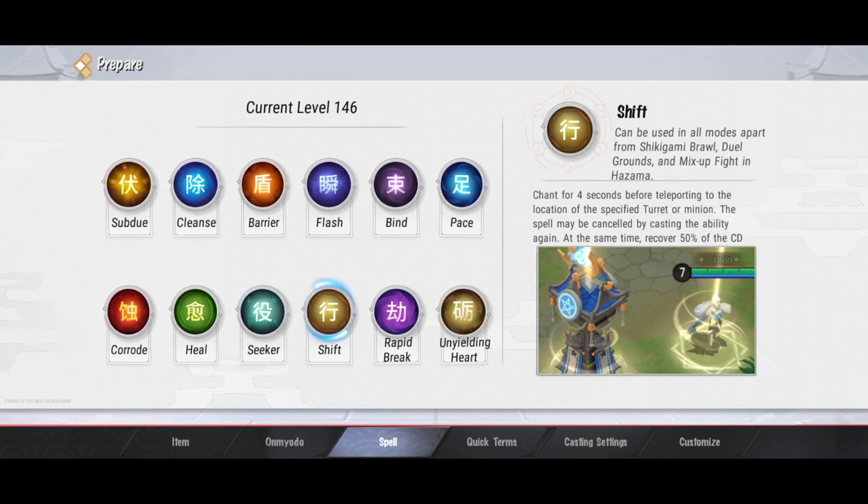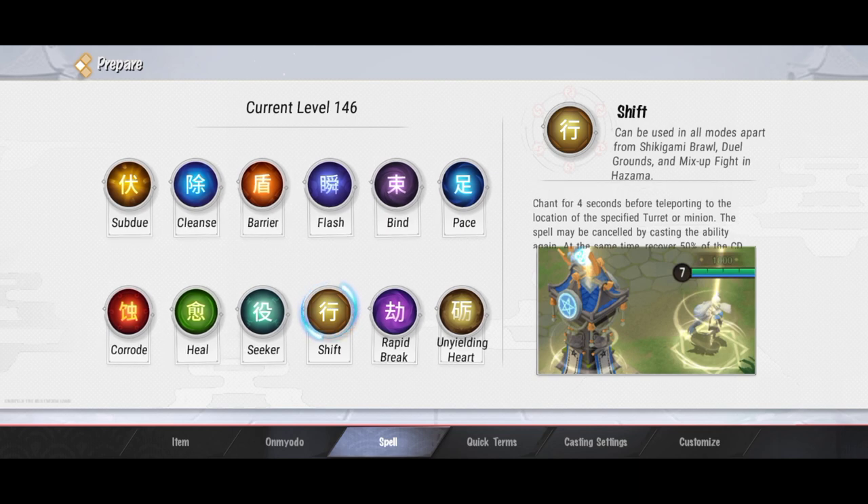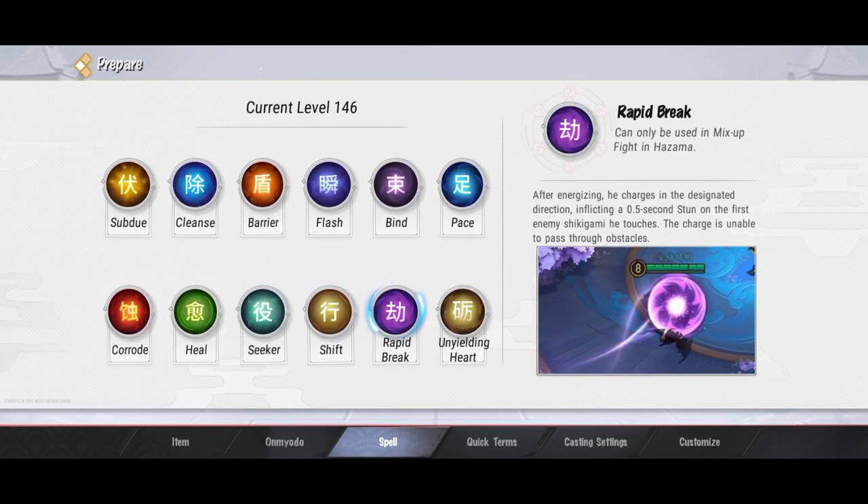Spell selanjutnya ada Shift. Fungsinya untuk teleport, dan teleportnya cuman bisa ke minion atau ke turret. Minionnya harus milik tim kita, dan turretnya pun sama. Kalau kalian pindah ke turret terus turretnya hancur, efeknya bakal ter-cancel dan kalian bakal gagal pindah. Yang pakai spell ini bisa mid lane, top lane, atau MM, karena habis recall bisa langsung masuk ke lane pakai Shift ini.